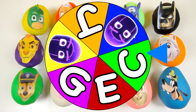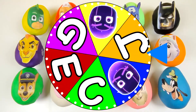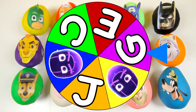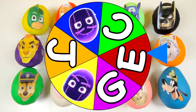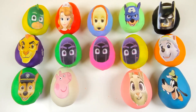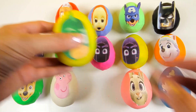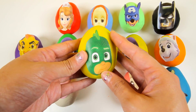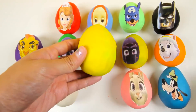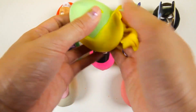Let's spin the wheel again. I hope it doesn't land on a Ninjalino picture. And it's the letter G. Which egg starts with the letter G? Gekko from PJ Masks starts with G. We know Gekko is the green PJ Masks hero — who is the blue PJ Masks hero? Let me know in the comments!